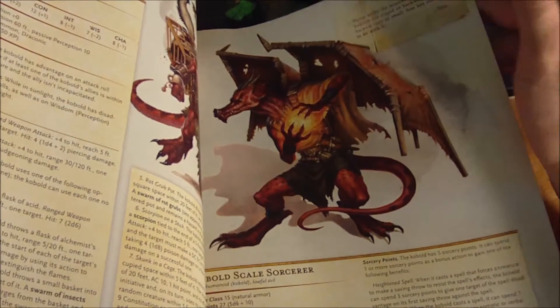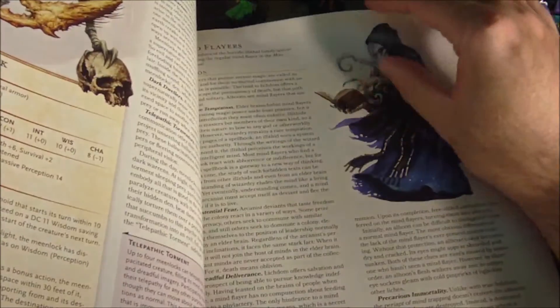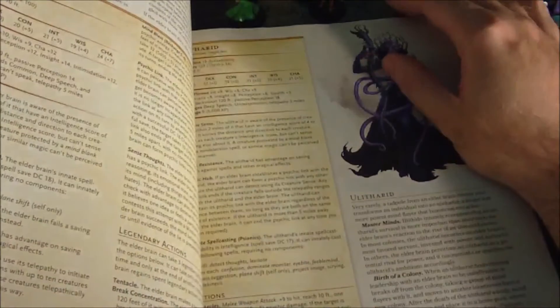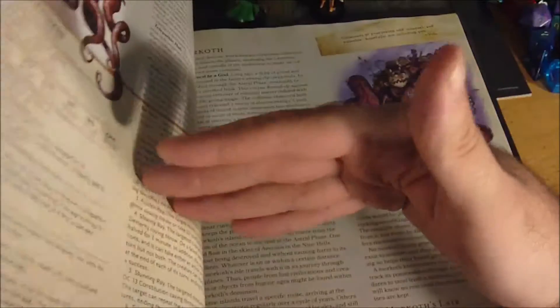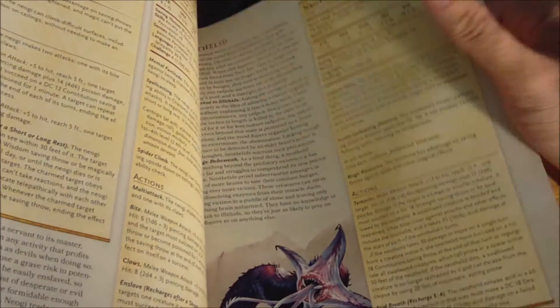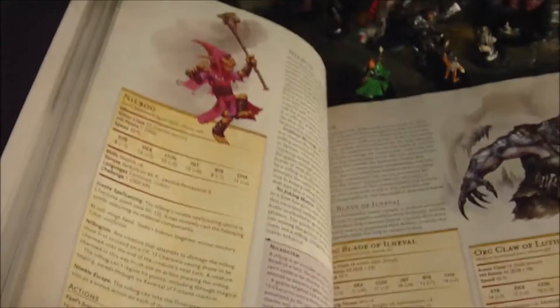I actually really like the artwork on the Kobolds — they make them look a lot cooler than they used to way back in the day. We've got the Kruthik, some Mind Flayers including the Elder Brain which is really cool, and the Ulitharid which I've also always really liked. The Neogi, Neolithid, and there's the Nilbog.